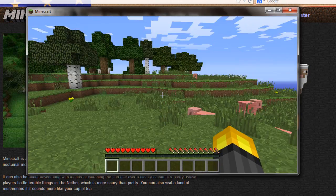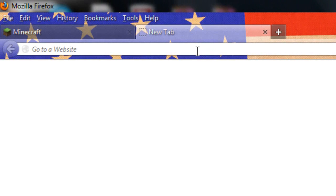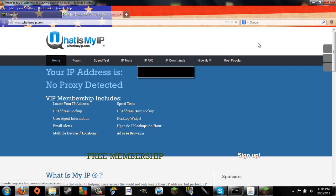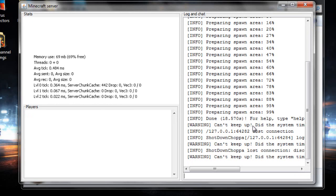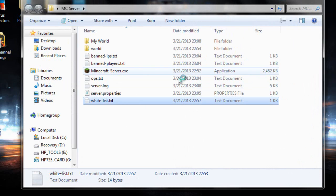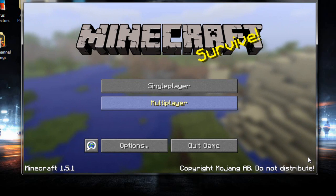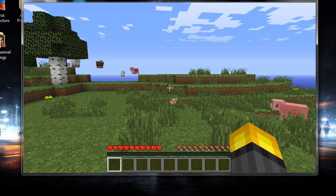For other people to join, they won't be able to use localhost. Go to your web browser and type in whatismyip.com — it'll tell you your IP address. Keep that secure and only share it with people you trust. That's what your friends will use to connect. If you have a whitelist, stop the server, add your friend's name to the whitelist file, save it, then restart and let them join using your IP.